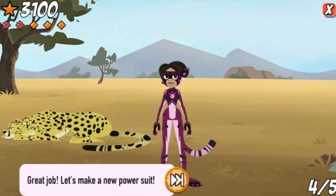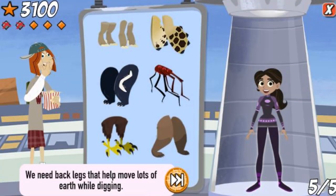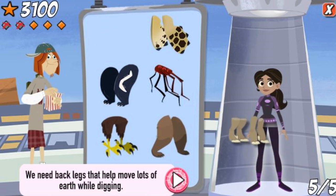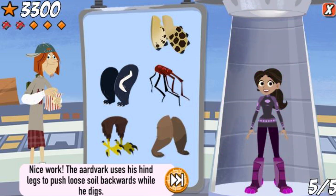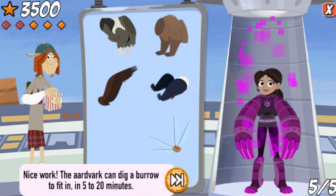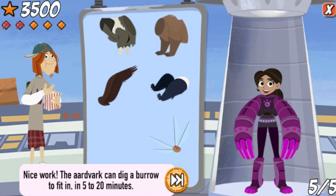Great job! Let's make a new power suit! We need back legs that help move lots of earth while digging. Nice work! The aardvark uses his hind legs to push loose soil backwards while he digs. We need arms with super strong sharp claws for digging. Nice work! The aardvark can dig a burrow big enough to fit into in just 5 to 20 minutes.